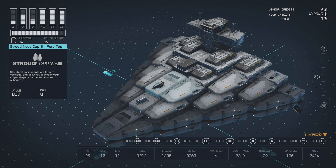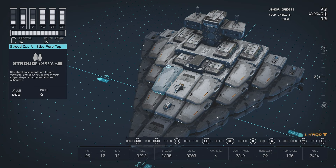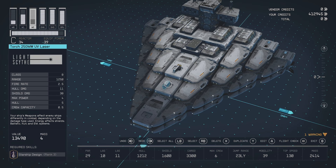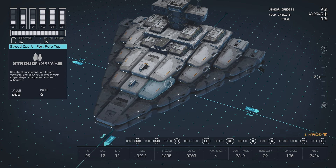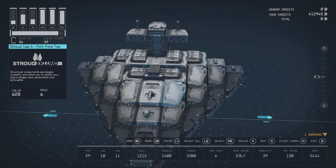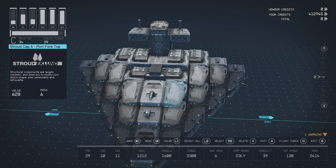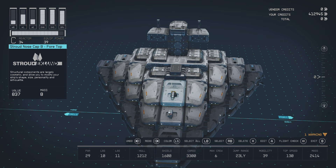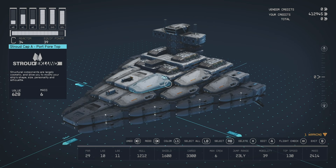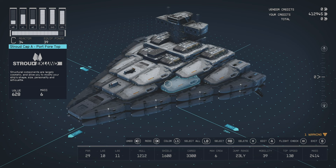You can paint it however you want — I went with a gray color to match the look. For weapons I have a Helium Beam, a 250 megawatt laser, and a pulse laser. You can add more, fewer, or swap them out. I picked lasers because they kind of match the Star Destroyer aesthetic. This is the ship — feel free to build it, modify it, do whatever you want. Let me know what you think, and we'll be building more ships in the future. Thanks for watching!